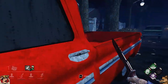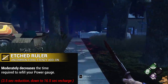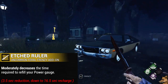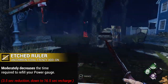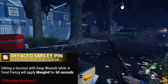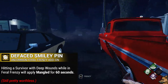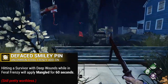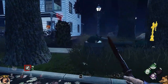The final useful uncommon add-on is Etched Ruler, which will moderately decrease the time it takes for your Feral Frenzy bar to charge up completely — a 3.5-second reduction, bringing it down to 16.5 seconds for a full recharge. And the final uncommon add-on is Defaced Smiley Pin, which makes it so that if you hit a deep wounded survivor while in Feral Frenzy, they will suffer from the Mangled status effect for 60 seconds, but you will still cancel your Feral Frenzy and go into your cooldown, making it really not worth it.